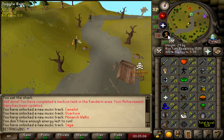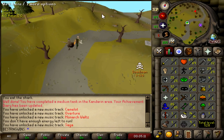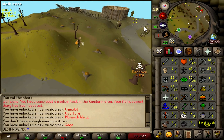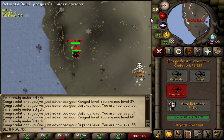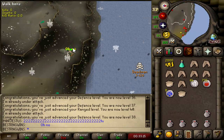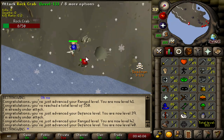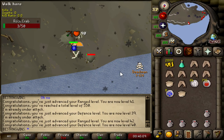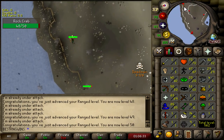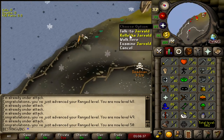I'm just gonna go over to Rock Crabs and train to 50 range. I'm gonna do it on long range too, so hopefully I get some defense levels out of it because running around on this game mode with 25 defense is probably not the smartest idea. After we get that range level, we'll go do Temple of Ikov. 40 defense — just gonna put it on rapid until we get to 50. That is 50 range. The times 5 XP rates really keep you humble after the times 50 XP rates of Deadman 20, not gonna lie.